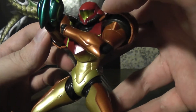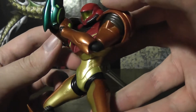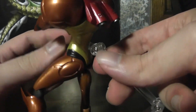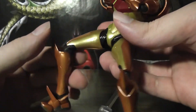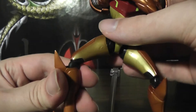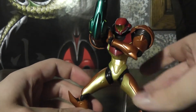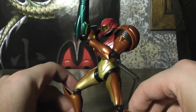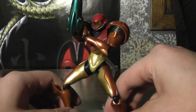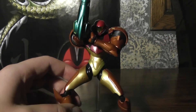Her visor's got kind of a clearish looking material there, although obviously you can't really see through it anyways. Really nice. And the joints are not too terribly noticeable, because it's not a humanoid character since she's got her armor on, so it looks better as a poseable figure.